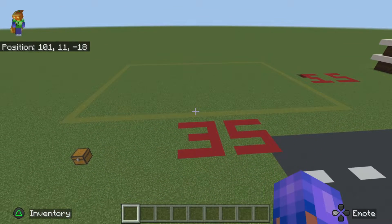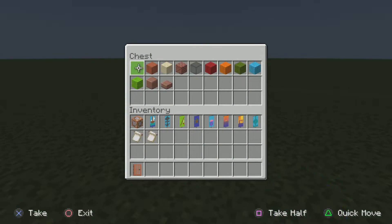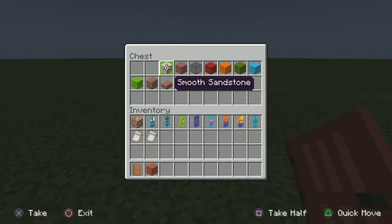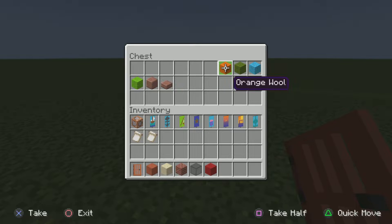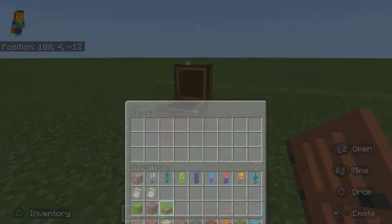The blocks you are going to be needing today are: the acacia door, stripped acacia wood, smooth sandstone, the brick block, black stained glass, red wool, orange wool, green wool, light blue wool, lime green wool, polished granite, and polished granite slabs. If I did forget something, I am sorry.